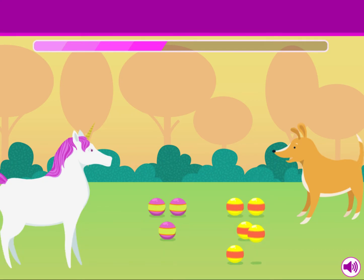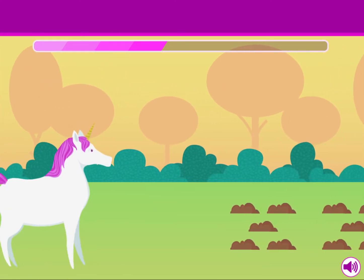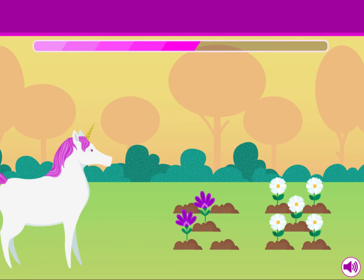See you at the party, Molly? It's going to be a ball! Molly sees two purple flowers and five white flowers in the garden. Nice job!